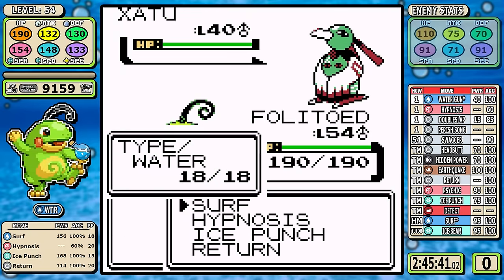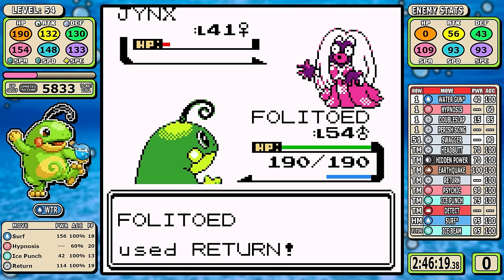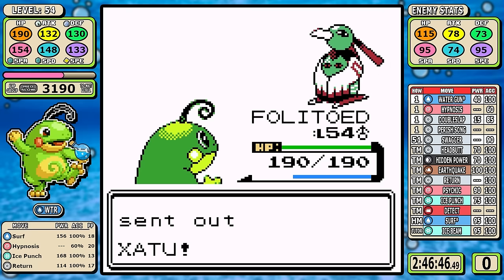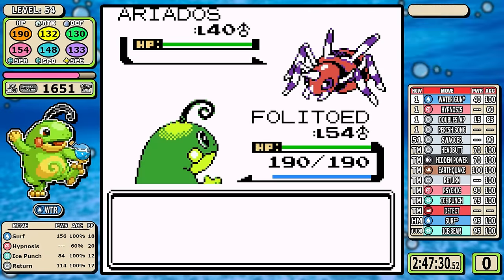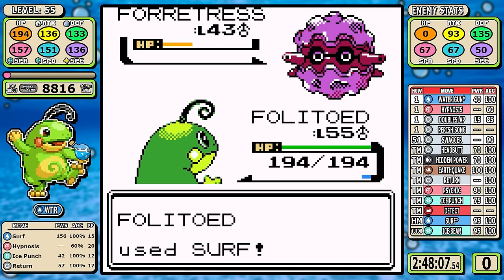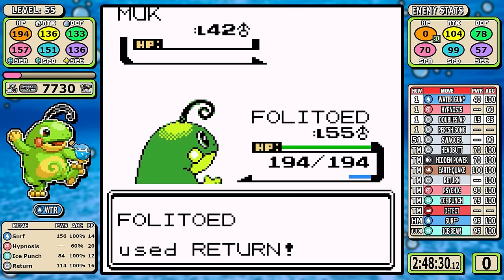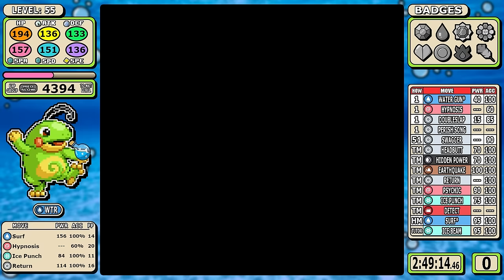I used Rare Candies to get up to level 54 for a boost in the Elite Four — that's pretty much all I could use without compromising the Red fight later. Ice Punch is good against a large majority of Will's team, and Return handles the rest, so the first battle is over just like that. For Koga, the extra candies helped with damage ranges — hitting past level 53 for damage rounding guaranteed the one-shot on Forretress, which isn't a big problem but saving turns always feels good. Making stall-inclined Pokemon like Crobat a one-shot also goes a long way. Already two down for the toad.